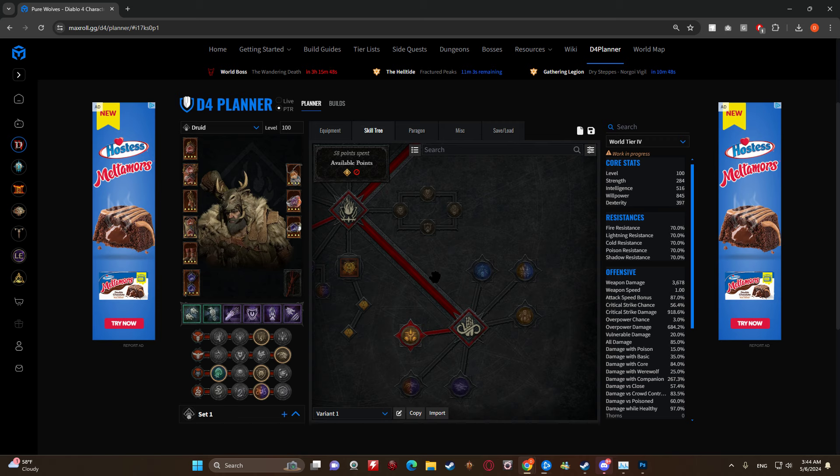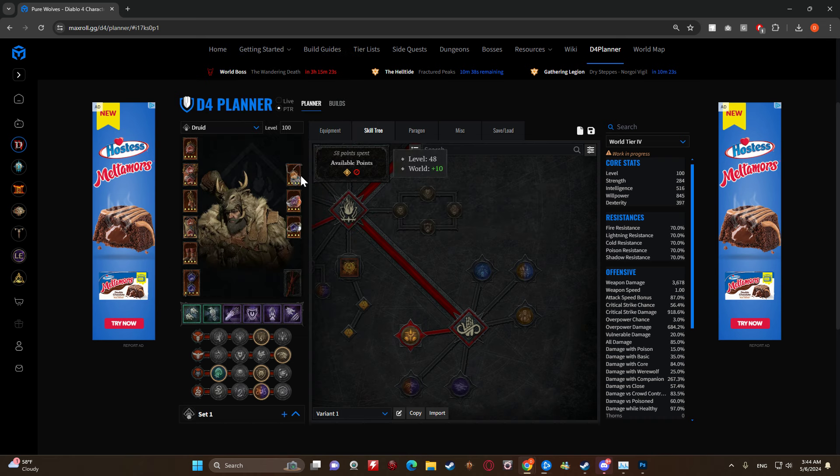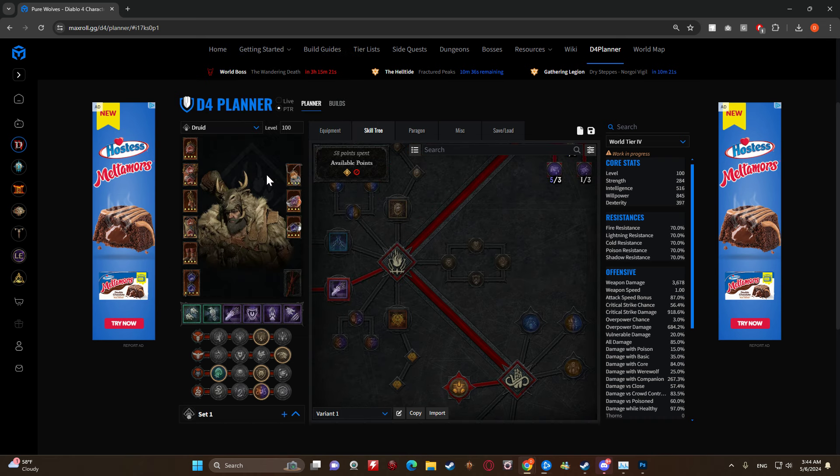The issue is once you get into the really high-end stuff, you're going to have to make more defensive choices. There's going to be some things we'd have to drop in order to take things like Debilitating Roar. This is what you can run and it's going to take you through the majority of the game with very little problems - you'll have your resistances, your armor cap, stuff like that.